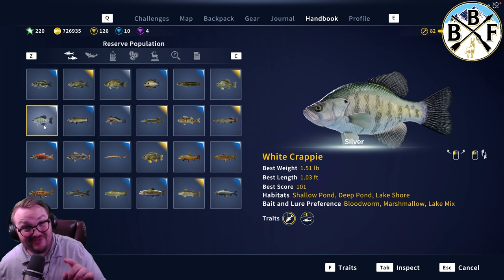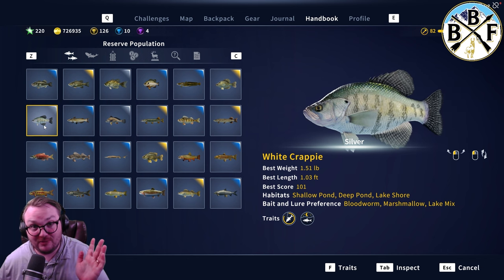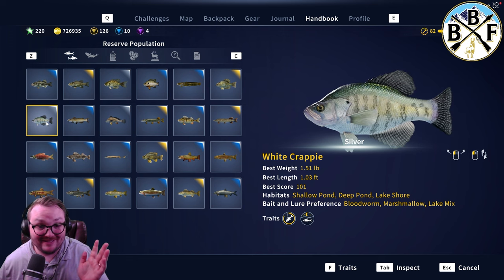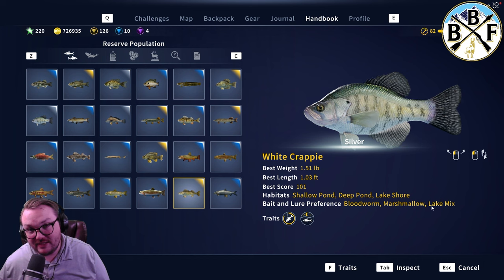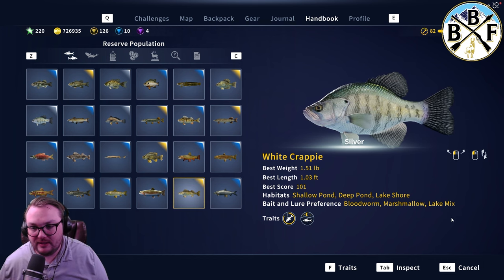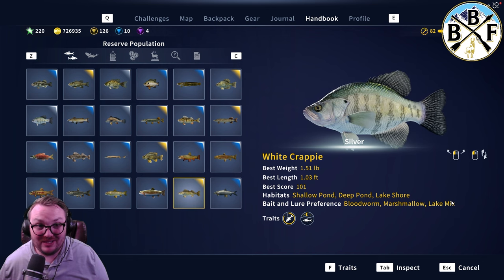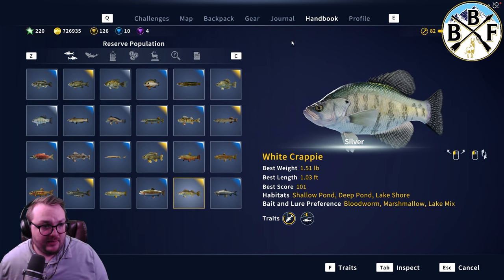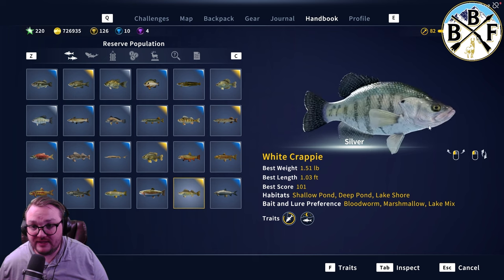White crappie. It is a night fish, so keep that in mind. Silver, 1.51 pounds — diamonds aren't much bigger, just a few pounds. They're going to be smaller than smallmouth bass; you don't need a big setup. Bloodworm works well. I've been using lake mix with the hand catapult, and that was working pretty good. White crappie — awesome fish, a fish after my own heart. I've caught a lot of white crappie in my life.